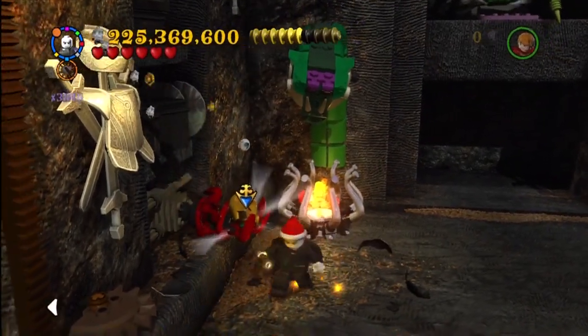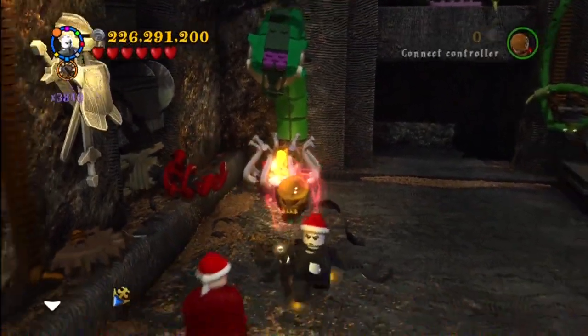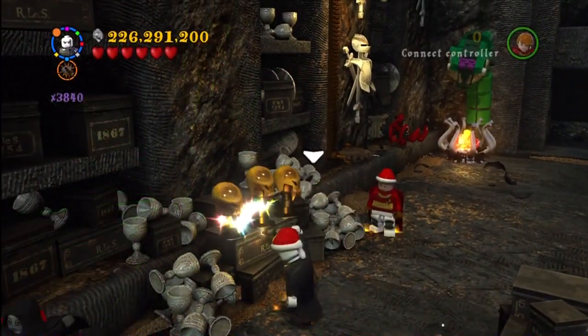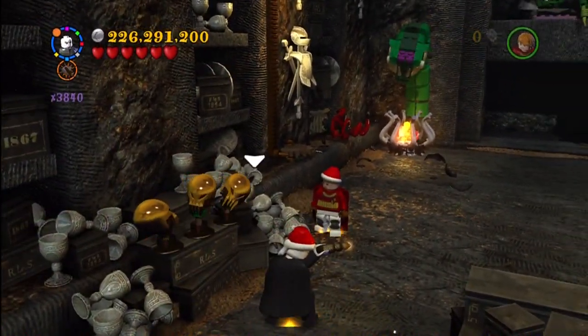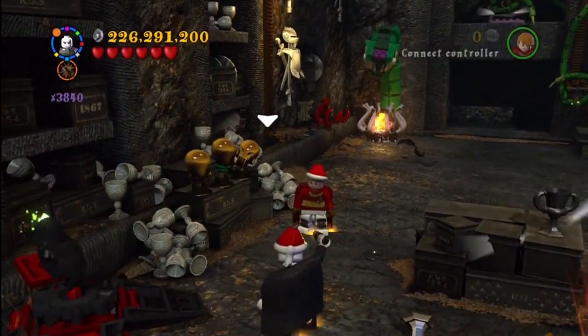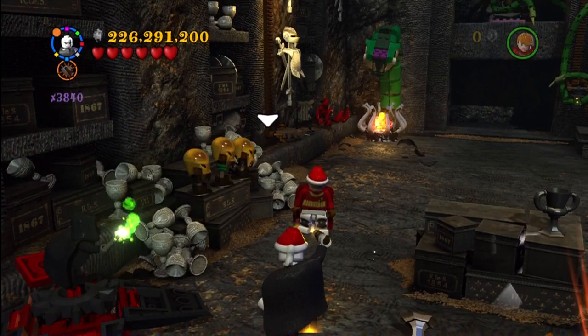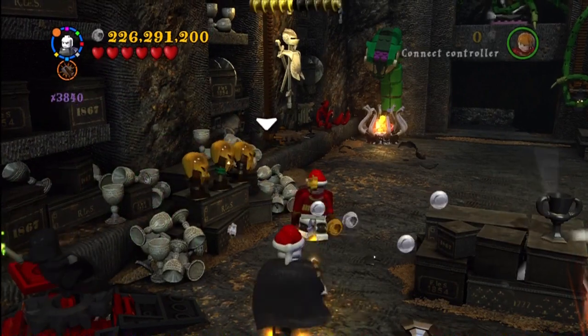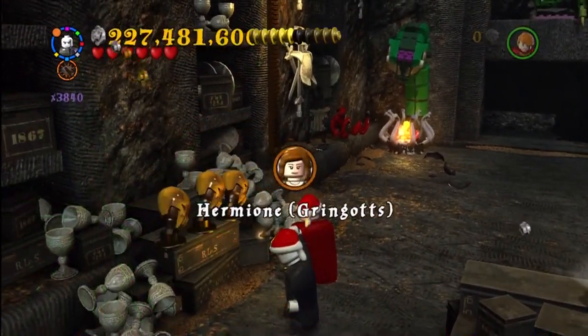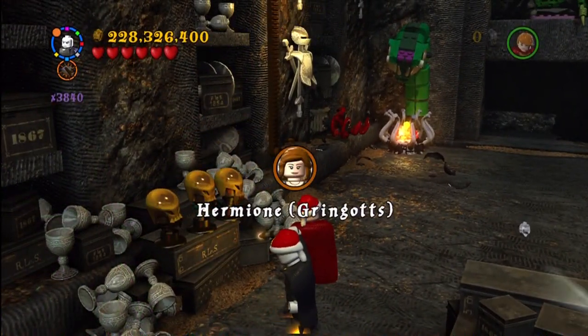This is back in Bellatrix Lestrange's vault. You have to use dark magic on that object back there, which gives you a weird golden skull. You put it up between the other two and they do this weird sort of look-at-each-other dance. After spitting out some studs, you get Hermione Gringotts.